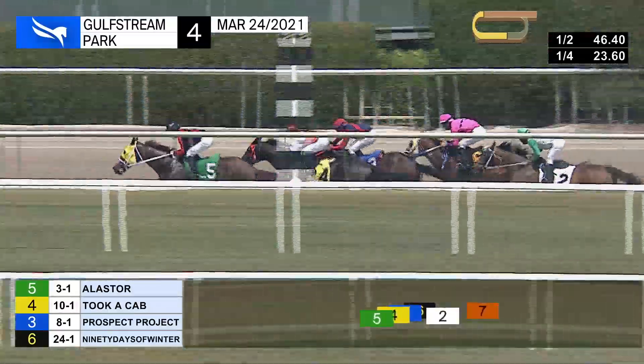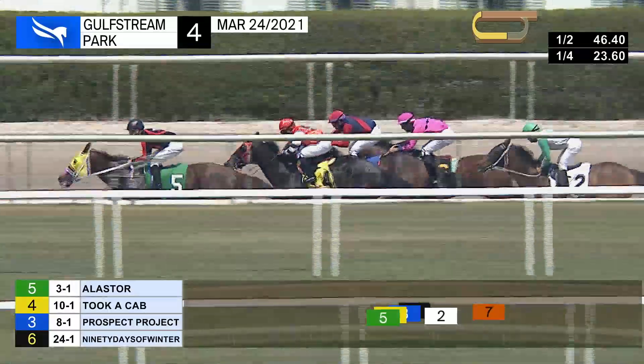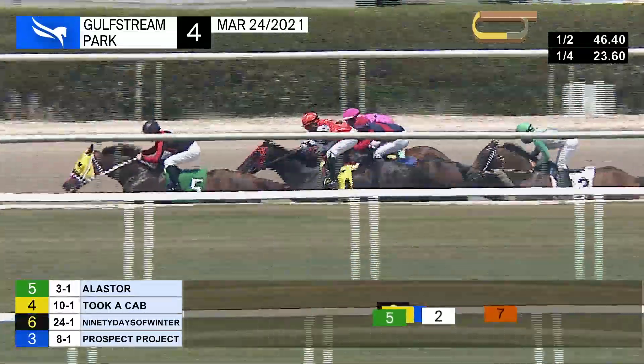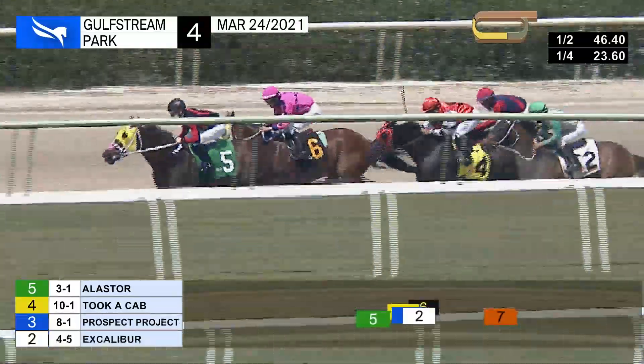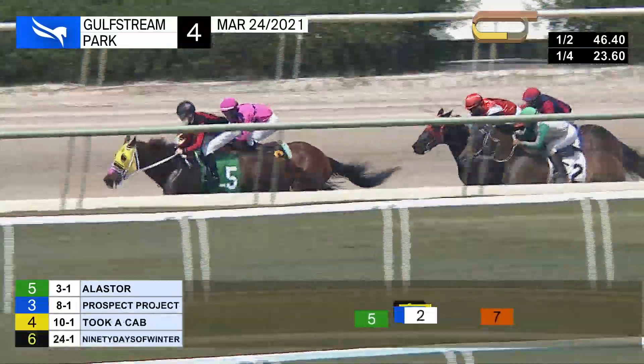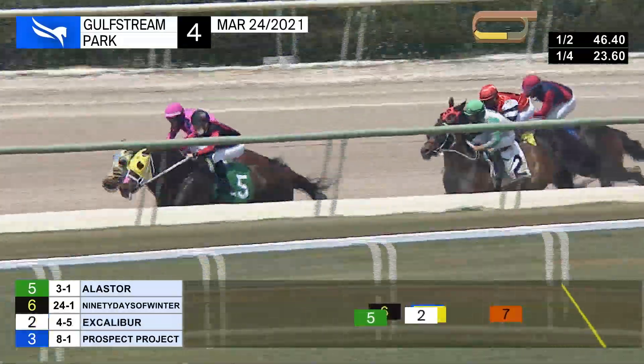And still a distance to Point Winner. 46 and two for a strong half. Alistair has the lead, three parts of a length, four wide. 90 Days of Winter is on the move now, and he's up into second, getting around Took a Cab and Prospect Project. Hunting room toward the rail is Excalibur. Three back to Harper Go Lucky, far back to Point Winner.